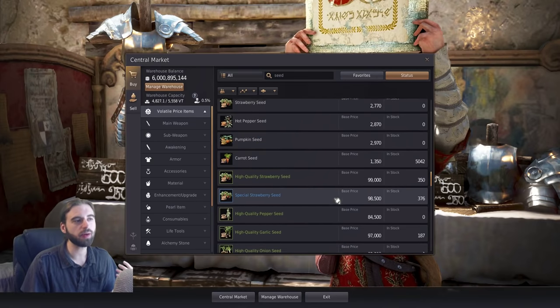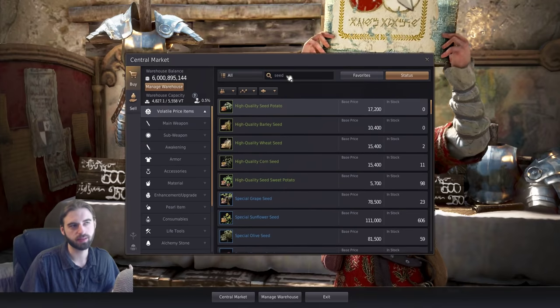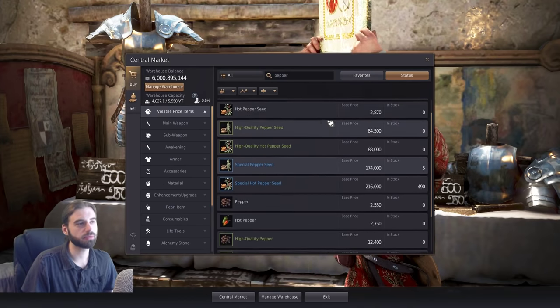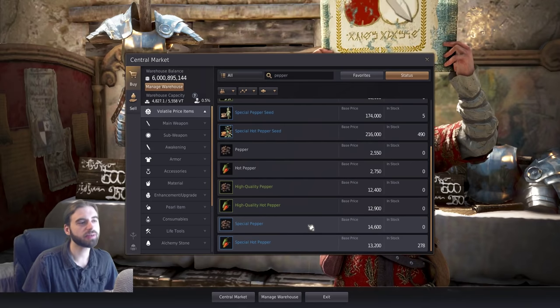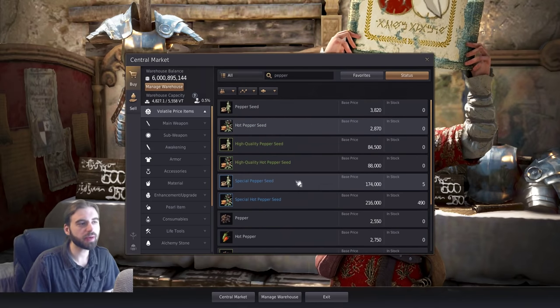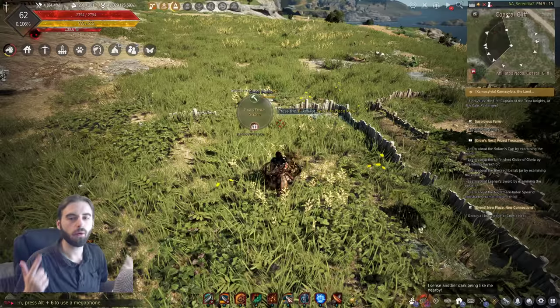If you're looking to make as much money as possible, look at the different seeds you can buy off the market and then check what their final product sells for. A great example of one that sells really well is pepper. Pepper is always out of stock on the marketplace, but if you can pick up some special pepper seeds and harvest them later, you'll be able to make a solid amount of profit off of them.